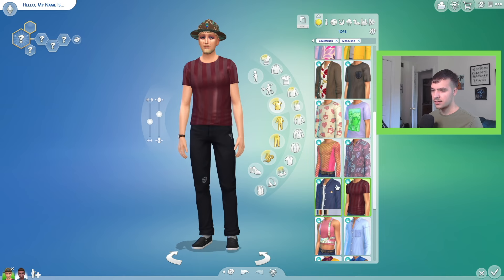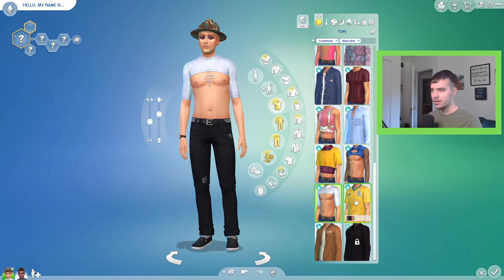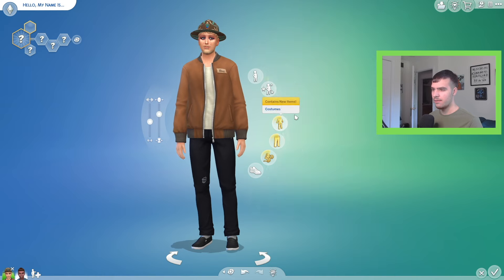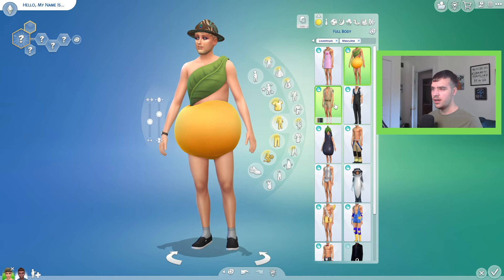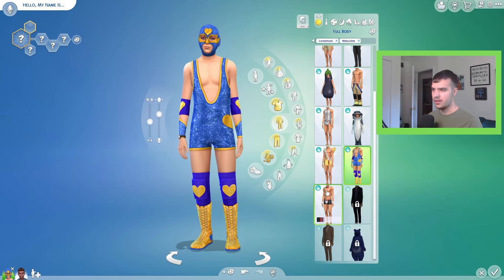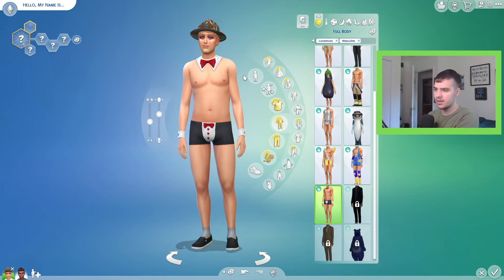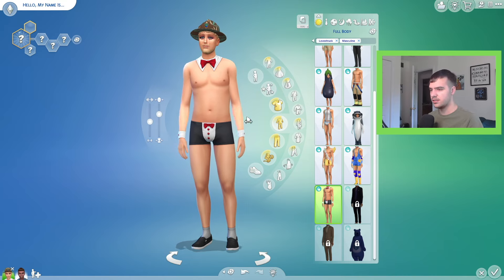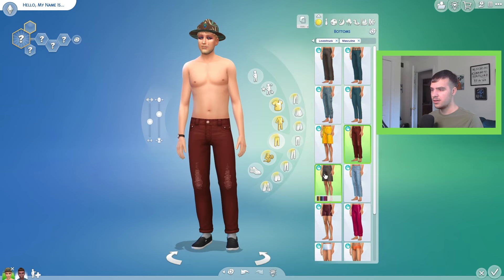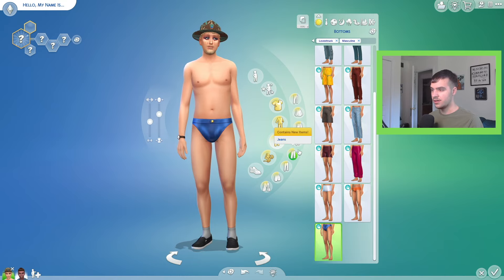We also got another graphic tee, and some plain swatches in this pack — a few things that are a little out there, but also some plain ones that are really good objects to have. Then we got costumes — all kinds of different ones for your sim to wear when they're having fun. One of these returned from a previous Sims game — I think it was the PS1 version of The Sims 1. We also got plenty of new pants, which all look pretty good — no complaints. And there's new underwear too, so that's cool.